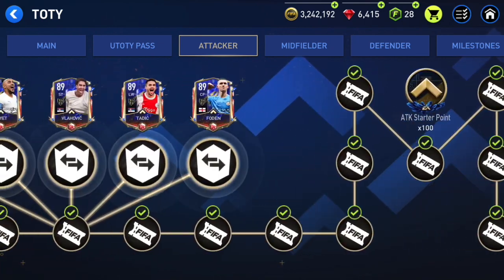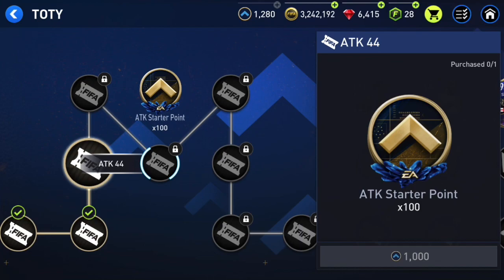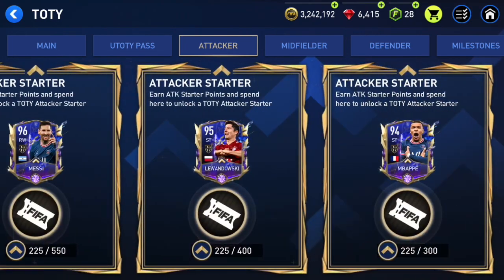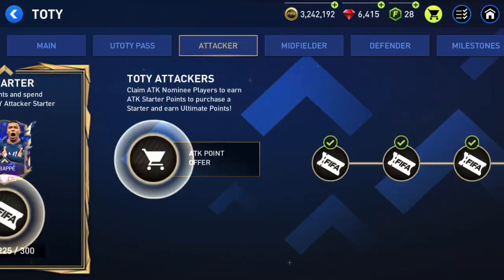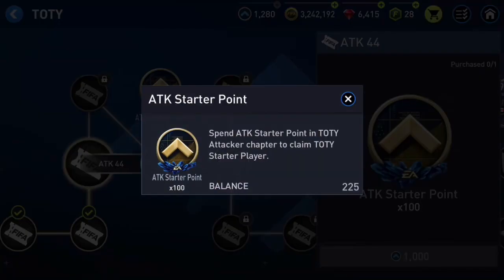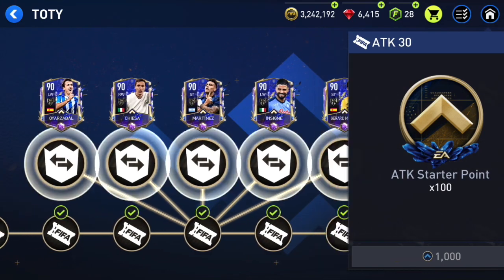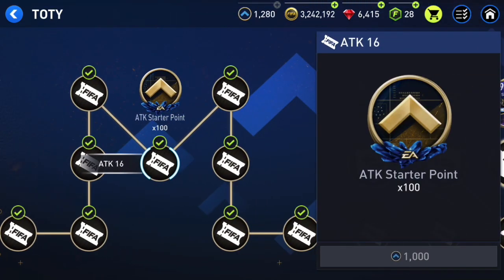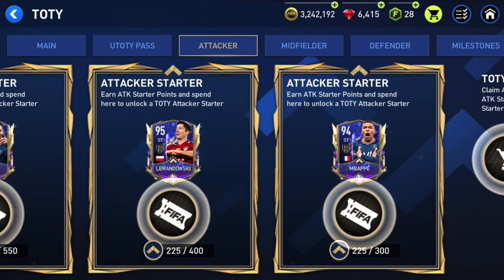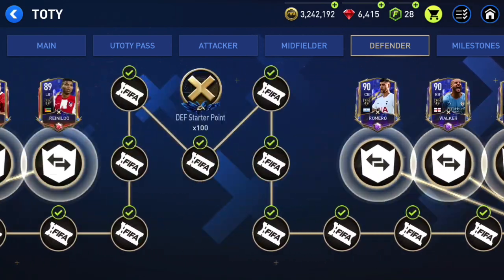In the attacker chapter, I'm going to claim every single reward up to reward 44, which gives me 100 attacker points. On the 30th reward I get another 100, and on the 16th reward another 100 — so I'll get 300 from attackers total. That means I'll be able to claim Mbappe without too much effort at all, since I need 300 attacker points to claim the 94 overall attacker.